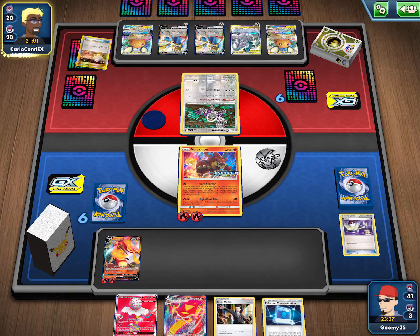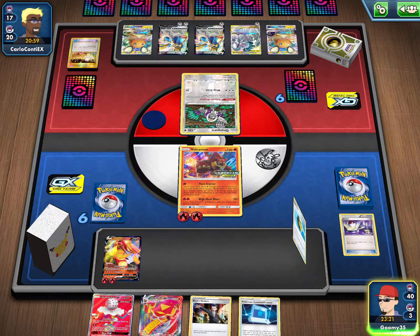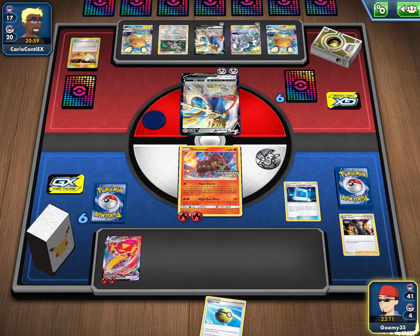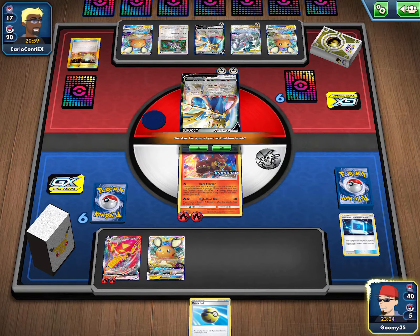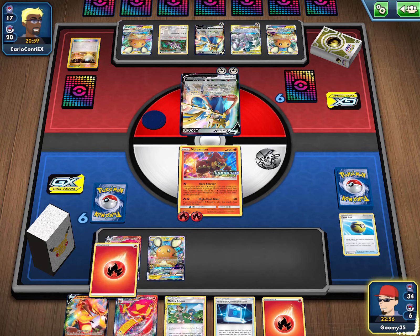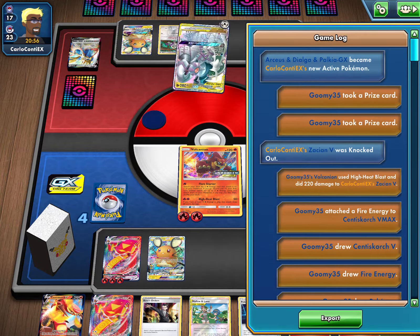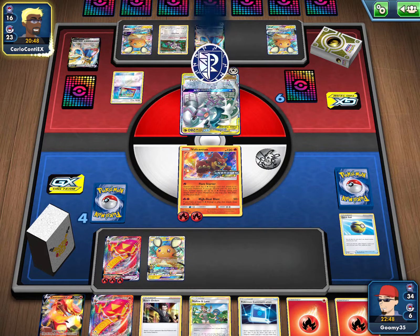There's a switch to the Oranguru, and an Intrepid Sword — that's really good for me. We're gonna Boss that one up. There's a hit — we're gonna Boss that Zacian up, looking pretty solid. We're going to use Pokemon Communication to get rid of our Blue Cephalon, which lets us get the Dna. That seems really good here. We put it down, use it, and then he's gonna be forced to knock out my scorer. We'll be able to attach to our Scorching and use High Heat Blast, knocking out his Zacian for two prizes — really good for us.